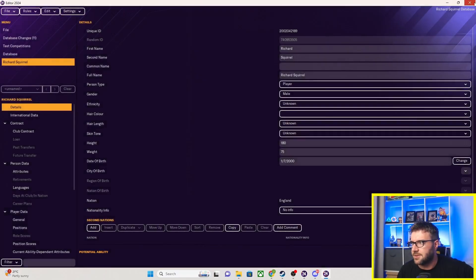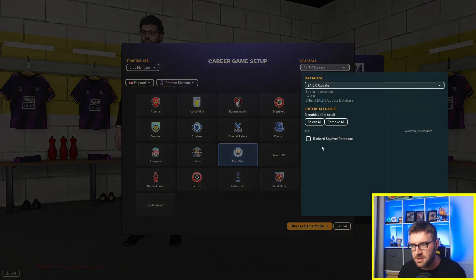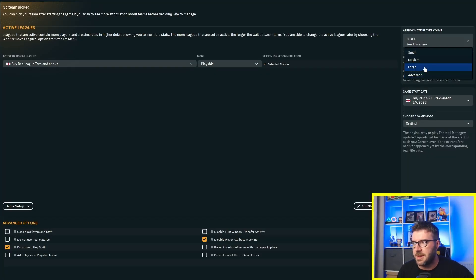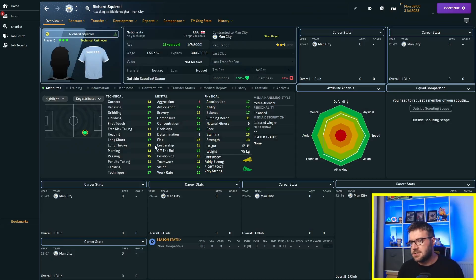Now we start a new game. We go to a career and with the updates you do that, it will come up like this. If you've made some amendments and have different databases, you can click up here and select which database you want. We go for the Richard Squirrel database, which means we go through the more extensive game mode setup. We're going to do a large database because we want some regens to appear, and we start the game.